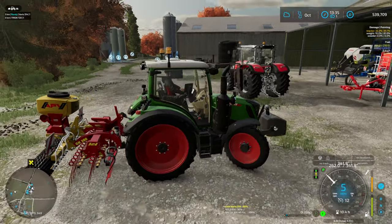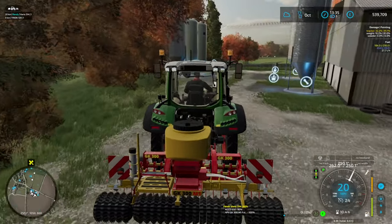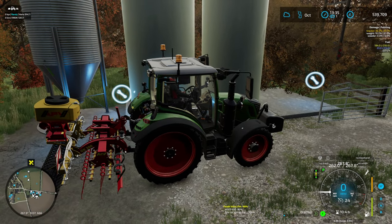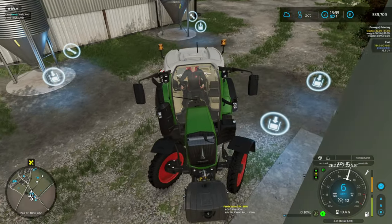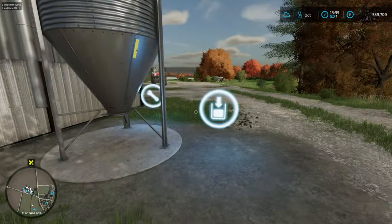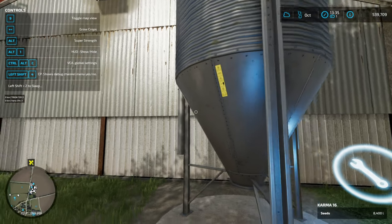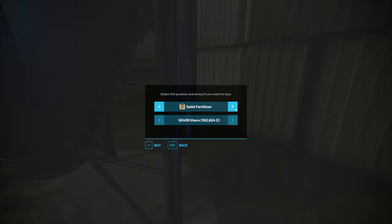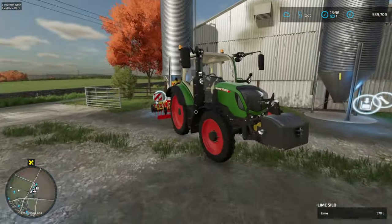I think we got seed over here somewhere. Let's see which one of these was seed again. That one's liquid, that one's — okay, is this the one with seed? I can't actually tell what's in that one. That one must be solid fertilizer, and then this one is the lime one. Okay, that's what we got.